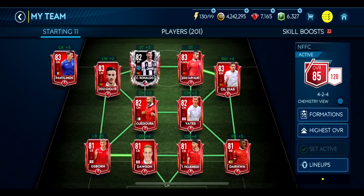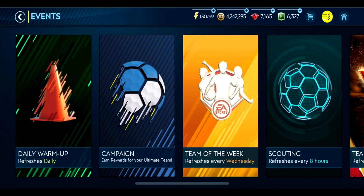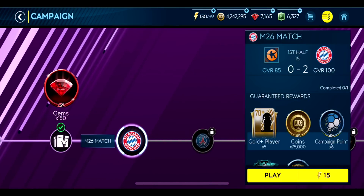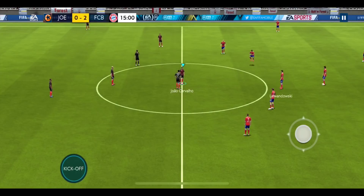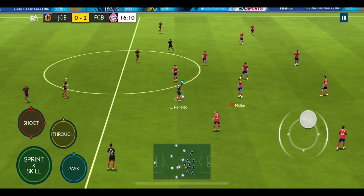Still the same team, this 4-2-4 variation. The 4-2-4 has players in better spaces than 4-3-3 because you want to be scoring diagonal cross long shots from the edges of the box. Central is okay, but if you're going central you've got two center backs coming at you. If you're out to the side, there's only one center back to bother with. You've got Ronaldo on the left, Jacovalli on the right, and they've both got very capable shots.